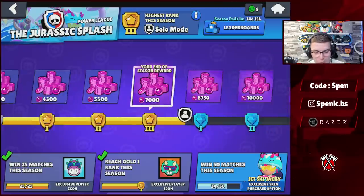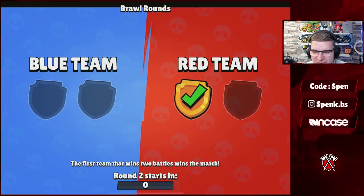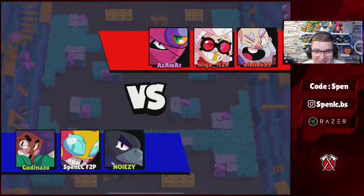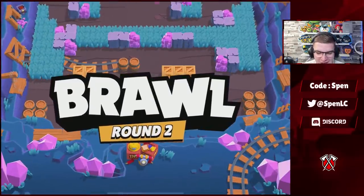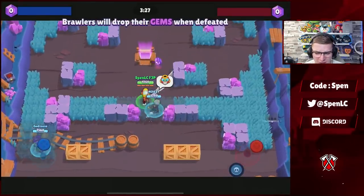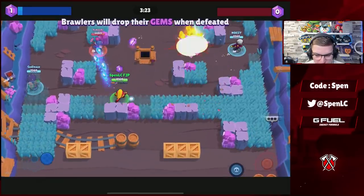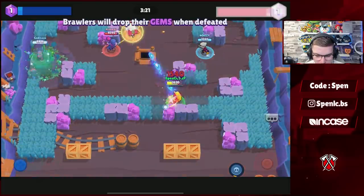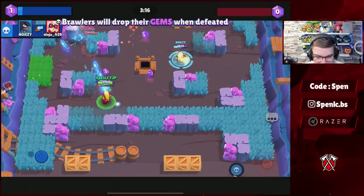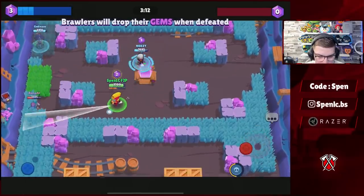Alright, jumping straight in — only one game away from diamond. So we're one game down at the moment and I'm completely raging at my random Crow. He's so bad — just keeps running into mid even though he's a Crow. At this level you'd think people at least know what brawlers are doing. There's a slow here and Rosa is just ignoring Tara, which I really need Rosa to consistently pinch.